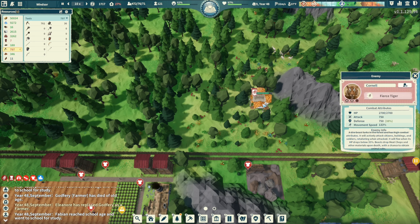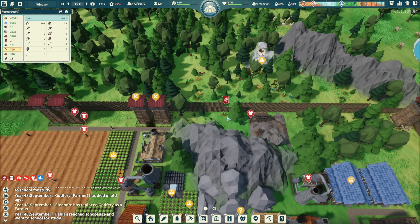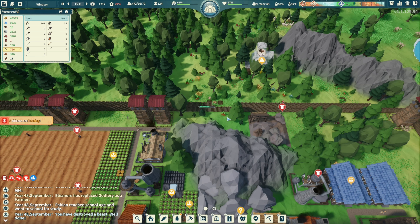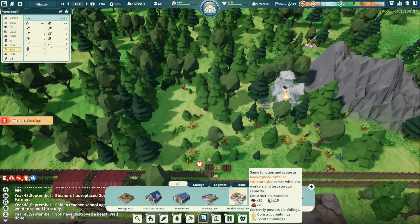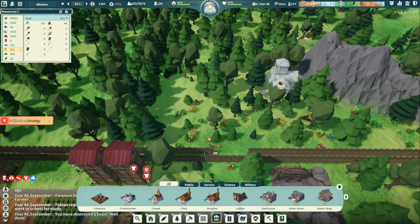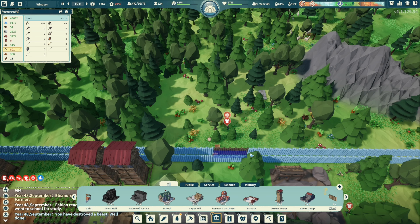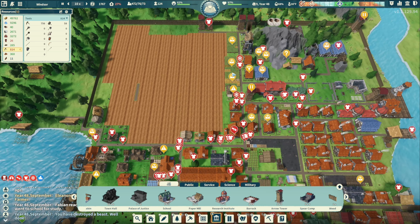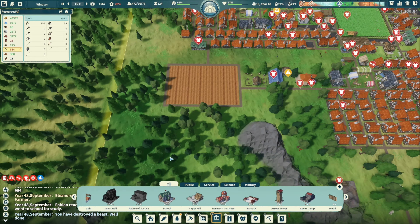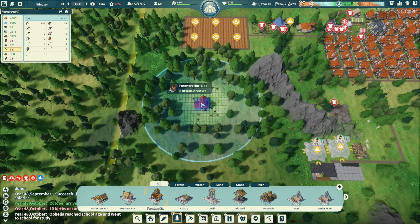It took out one building but we're done — so easy! We'll get that building rebuilt, no worries. Actually I'm going to cancel rebuilding it there because the bandits and animals come from that direction. I'm going to put it somewhere further down. Let's get the forester hut right here and prioritize that — we also need some timber.